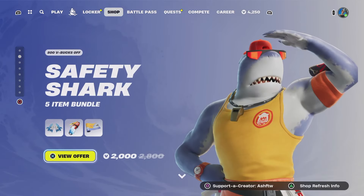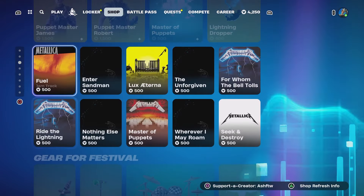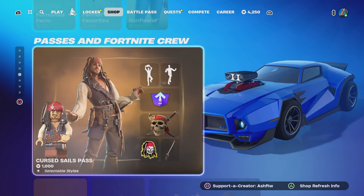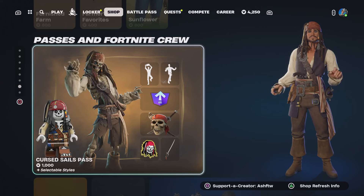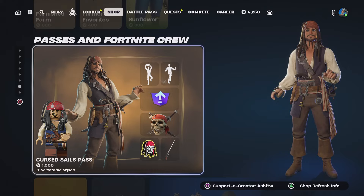Let's get back here — Davy Jones is there, First Safety is here, Lady Gaga, Metallica. Let's have a quick look. The Cursed Sails Pass, there is that — only a thousand, and not bad to be fair. I feel like that ain't bad at all. That's a very cool skin, I'm not gonna lie.